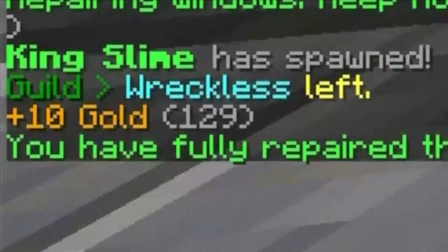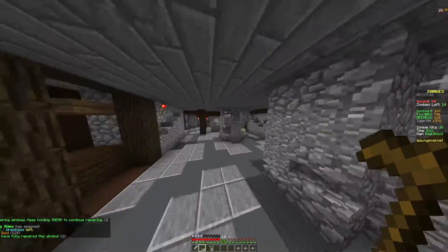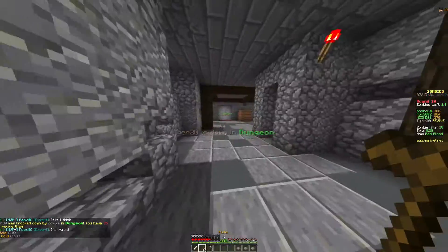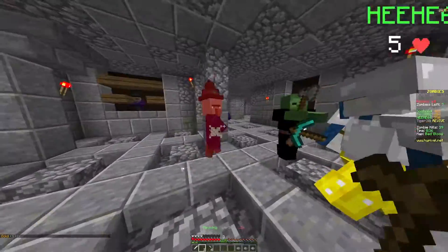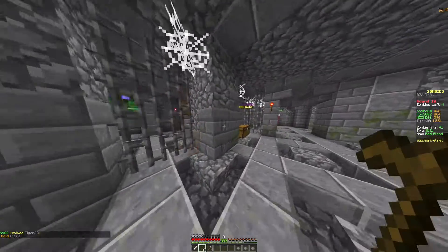King Slime has now spawned and he is another boss — the first actual boss that we have to kill. Tigger is down in dungeons, which is the room next to me, so he'll be pretty easy to revive. I'll revive him now and you get a speed boost once you revive somebody, so it's actually kind of good.